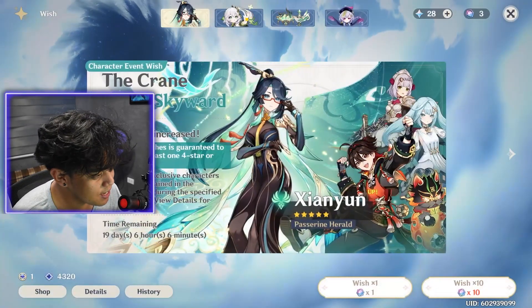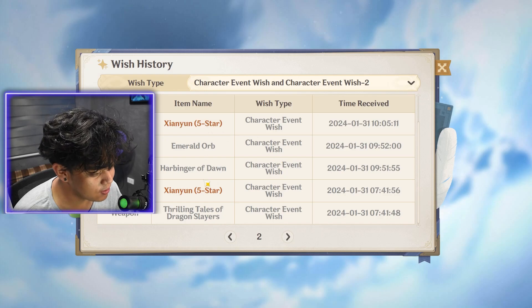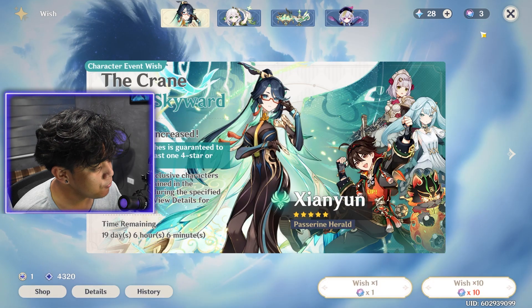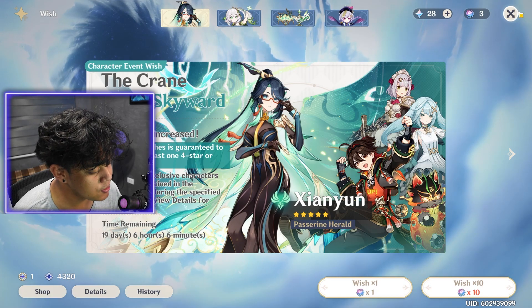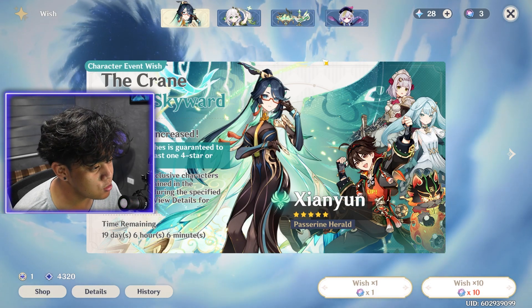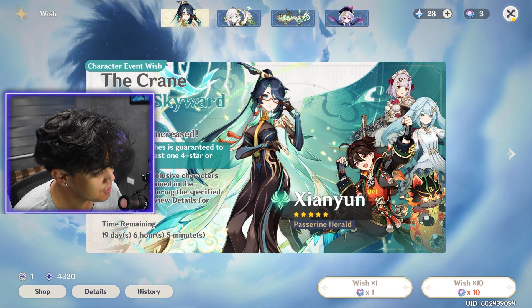It was fucking insane — this was one of my luckiest pulls yet. Look at that: both 50/50 wins. I also won 50/50 on Faruzan, and before Faruzan I got Kokomi — which was another 50/50 win. So four times in a row. It was insane.